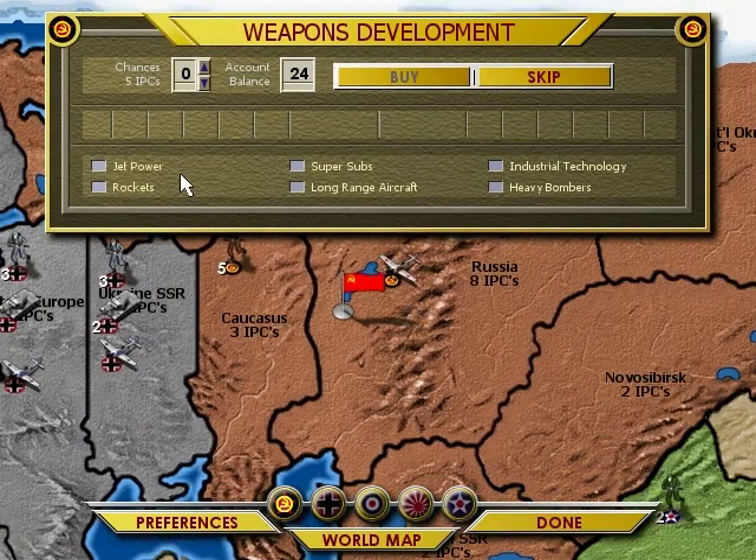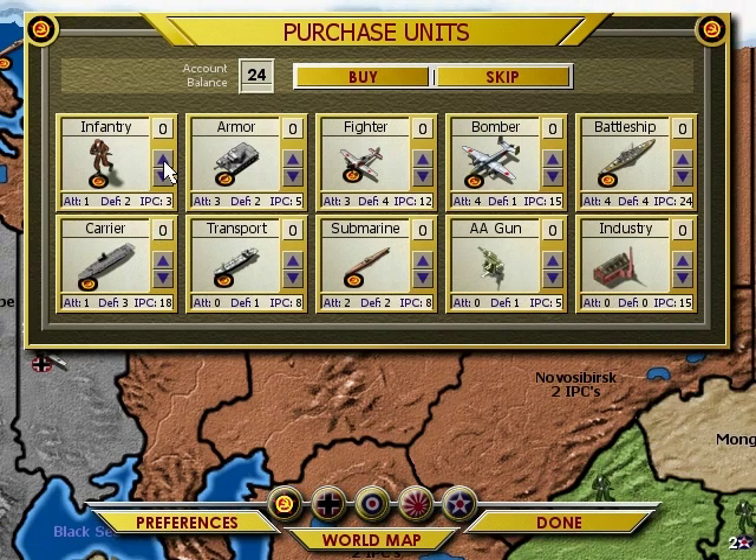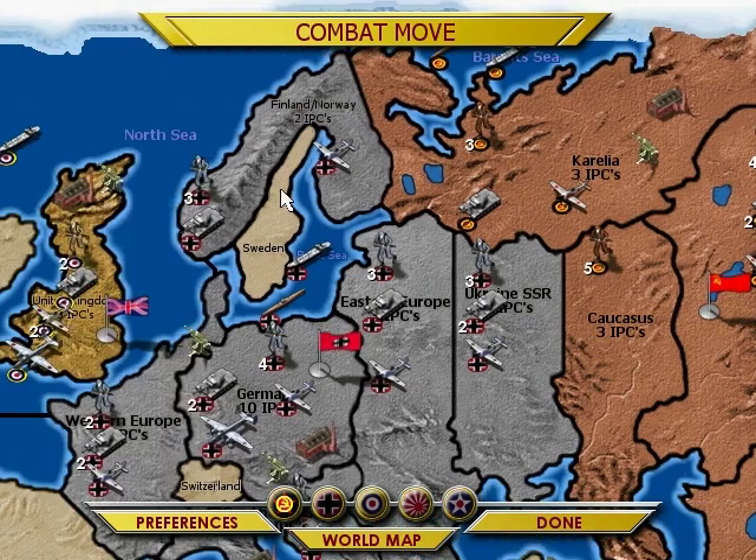You start as the USSR, and this first episode is going to be pretty much full of explanation. Here you can buy weapon development - they cost five IPCs each, and if you roll a six you get one of these things automatically and randomly. You're not able to pick which one. They're useful but nothing too important, and the Soviets don't really have the money to spare so we'll skip that. Here you can see all the unit point values for attacking and defense, which is nice.